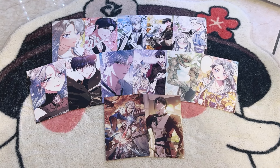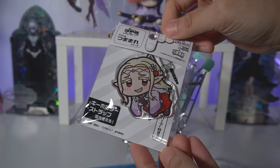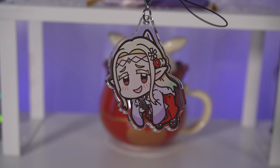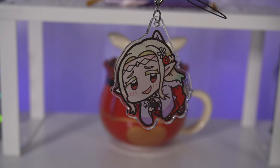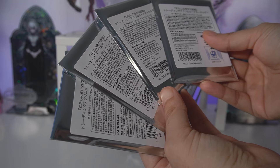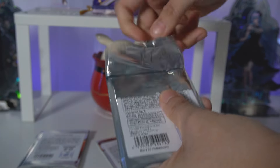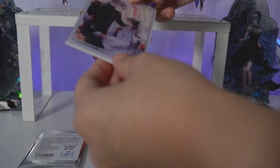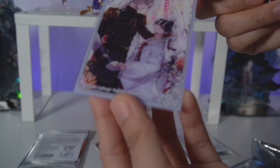Moving on to my Ami Ami goods. First up we have a pinch acrylic strap of Elda from Otaku Elf, a series I started watching randomly and thoroughly enjoyed — I needed to pick something up and this was a perfect little piece of merch. Next up we have four blind bags of My Happy Marriage trading acrylic card key holders. Opening the first one — look at that, it's so pretty. I love that the ball chain is a metallic pink, it matches perfectly. Amazing art as usual.